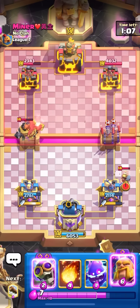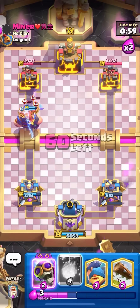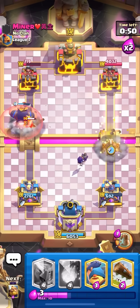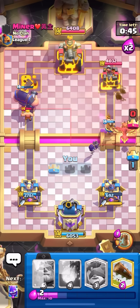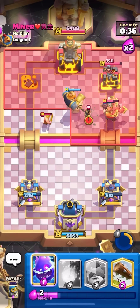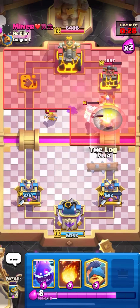Going to let those wall breakers go — what I was talking about: I can't really defend them. Could have e-spirit logged but it's more worth it to try to go RG on the left because you can't really defend this now. He only has a little prince back and shouldn't be able to defend any of this. Going for bar barrel to kill the egg — going for a monk, phoenix, and popping my ability when I think he's going to mega knight. Could hook it in but going to RG in the pocket instead, keeping him busy defending.